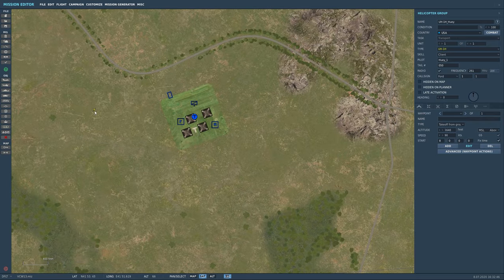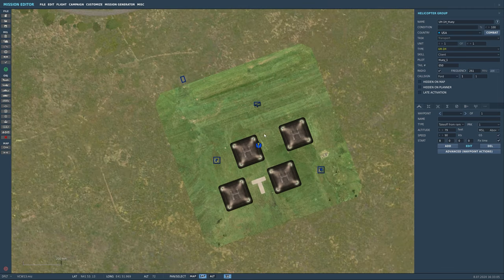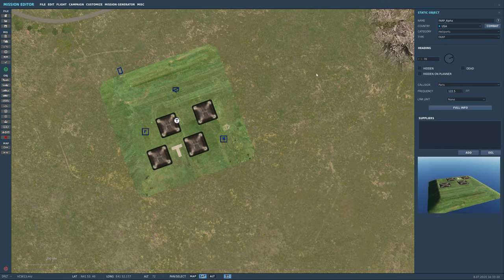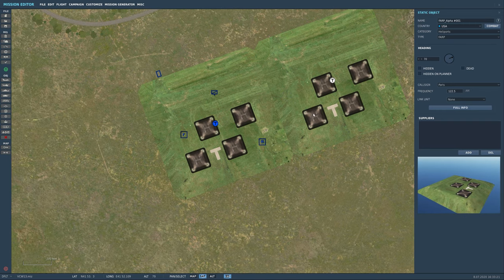If you do take off from ramp, we still want it to start cold. You can put four of them down and they'll take off from that position. Once all four slots are occupied, no one else can spawn there until a spot opens. You can duplicate FARPs — maybe have two side by side — just pay attention to frequency so you know which one you're landing at.